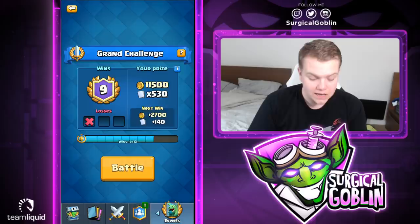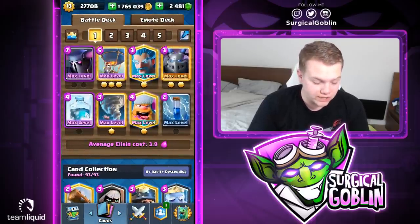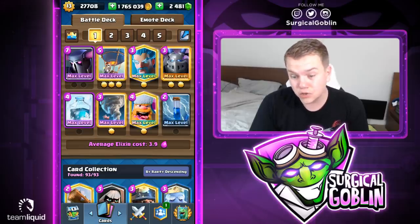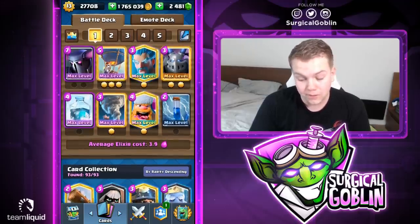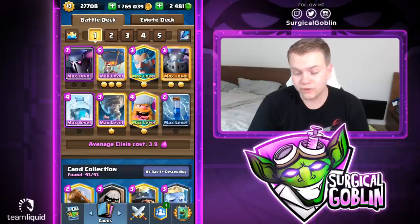We're playing what I think is the only deck with freeze that's actually good right now. We have PEKKA, ice wizard, tornado, lumberjack, balloon, freeze, tornado, zap, and mega minion. This deck is super solid but can be a little tricky in some matchups since we don't have a big spell. The freeze isn't much of a surprise factor anymore because this deck is actually quite popular.